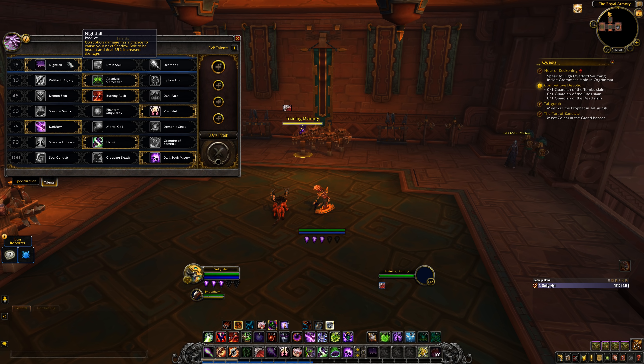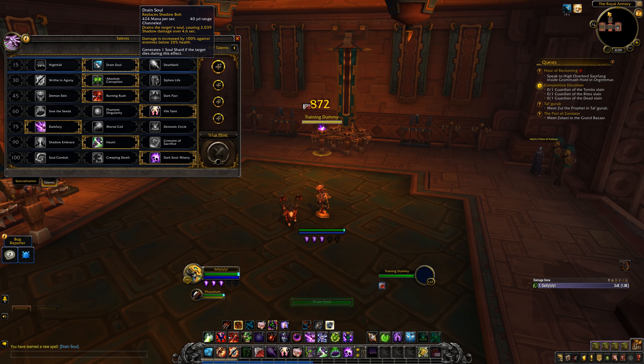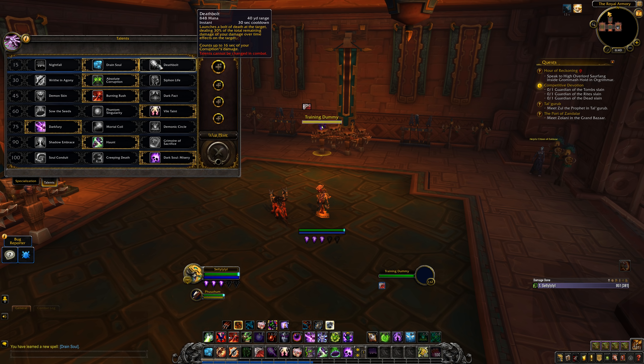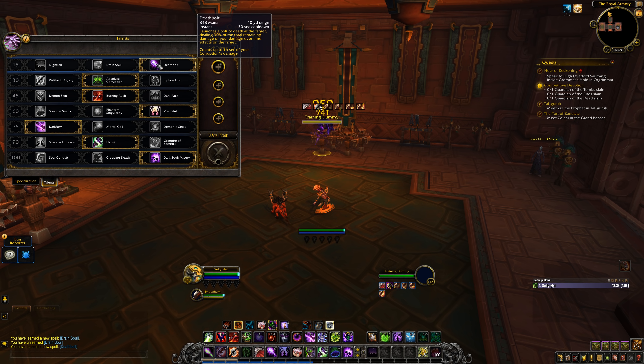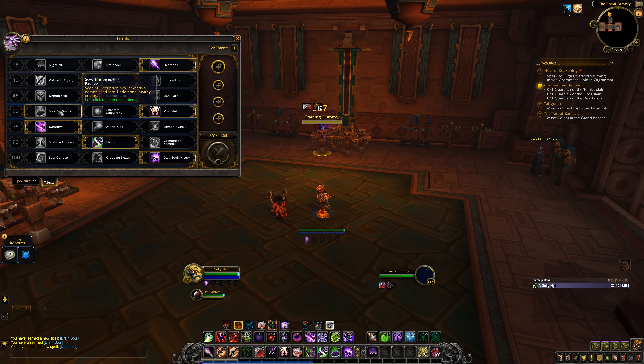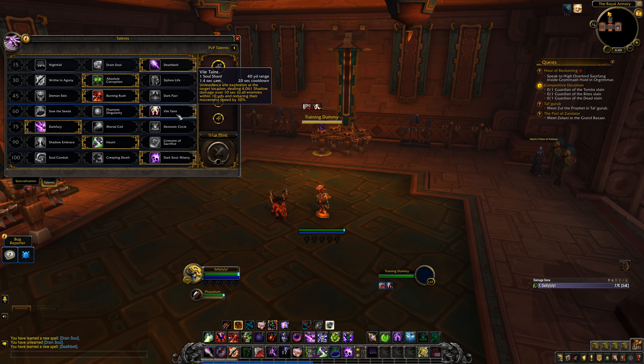In talents, even better changes come to Affliction. Nightfall improves the Shadow Bolt filler — Corruption ticks have a chance to proc an instant cast for 25% more damage. Drain Soul goes against it, replacing Shadow Bolt and working like the old one, dealing double damage below 20% HP, but feels like a must in dungeons for shard sniping. Deathbolt is a new ability on a short cooldown dealing 30% damage based on all active DoTs — quite bursty with fun planning options to create ever bigger Deathbolts. Siphon Life is slightly weaker; Seed of Corruption was nerfed to only apply to one extra target instead of two. Vile Taint is new — costs 1 Soul Shard, AoEs all around the target, and slows.